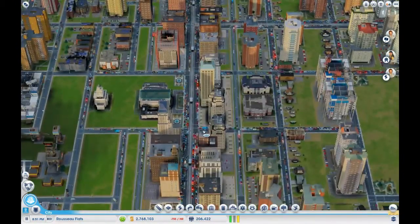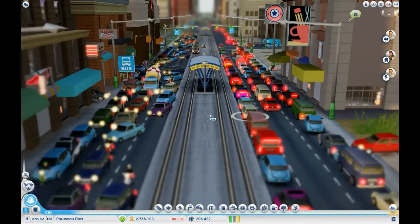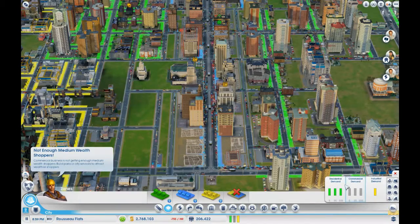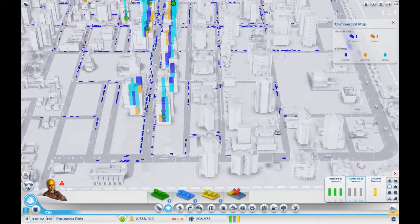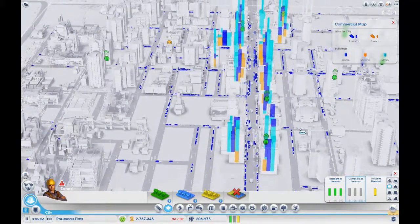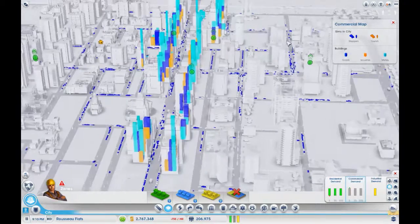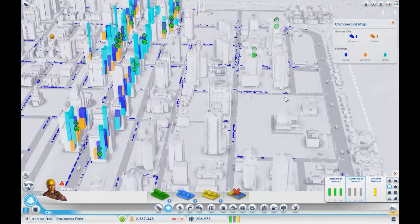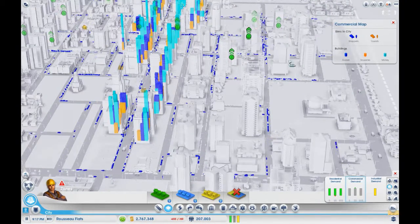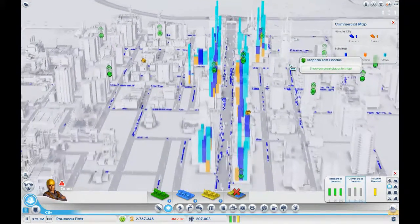Our main artery road is a giant snarl of traffic — it's horrible. I think the reason is that we have all our commercial buildings facing this main road. If we look at the zone map, our commercial zone runs right down that main artery, which means all shoppers and employees have to come onto this road. We do have street cars along there, but people aren't really using them to commute as much as vehicles. The blue cars are shoppers, and we have no tourists yet since this is the only city in our region.